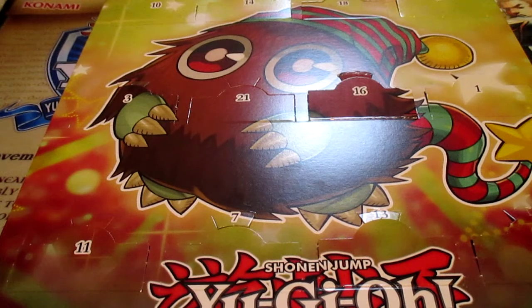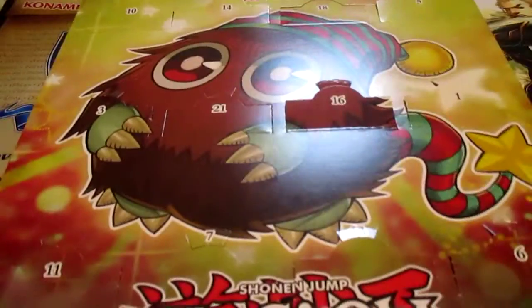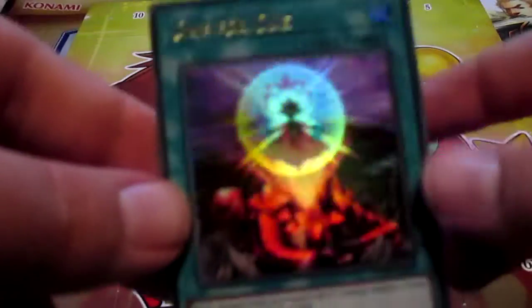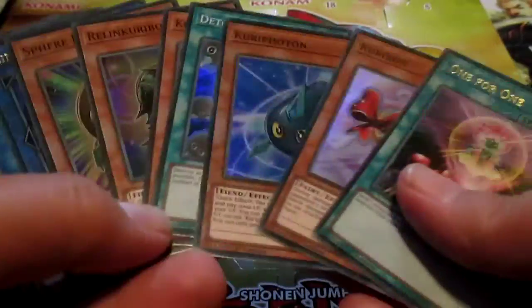This is gamemaster127 and we are back once again with the Yugo Advent Counter box opening. We're on Day 18, which features a nice Ultra Four Link — that's gorgeous. The effect reads: send one monster from your hand to the graveyard, special summon one level one monster from your hand or deck. Very nice card — this is going to be so nice.